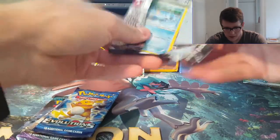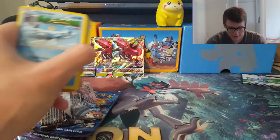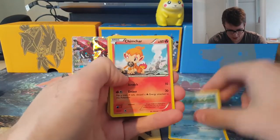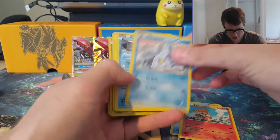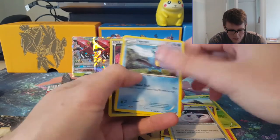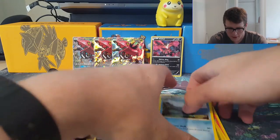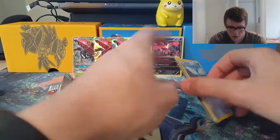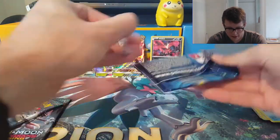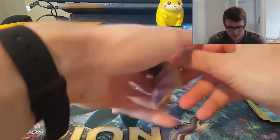I don't remember these being this hard to open. Have a code card — nobody's getting anything epic from it. We got Clauncher, Chimchar, Bergmite, Clauncher, Seedot, Yanma, Klefki, Guard Spirit Link, and sweet — we got the Oblivion Wing Yveltal! They're always a good card, used a lot in the old Turbo Dark decks. You can use Oblivion Wing Yveltal to accelerate energy and do lots of damage.